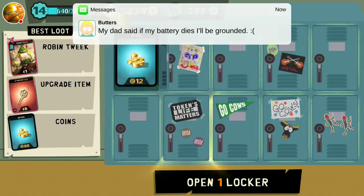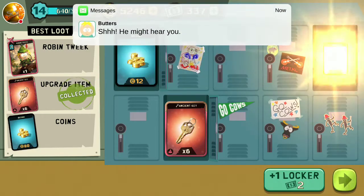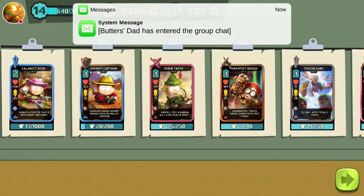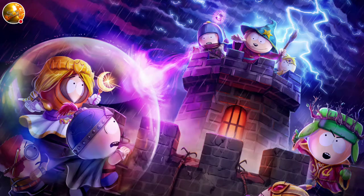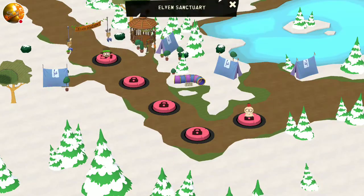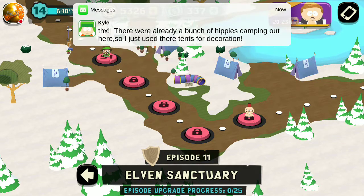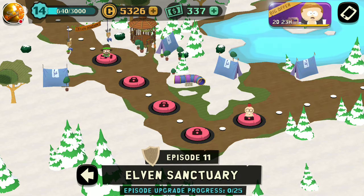In-game dialogue: 'This game is tough on battery — my dad said if my charger dot battery dies I'll be grounded.' 'She might hear you.' 'Butters, did I enter the group chat? Oh, I didn't see the mass message — dang it.' 'He's probably grounded.' 'There are a bunch of hippies camping out.' 'You have managed to make hippies useful.'